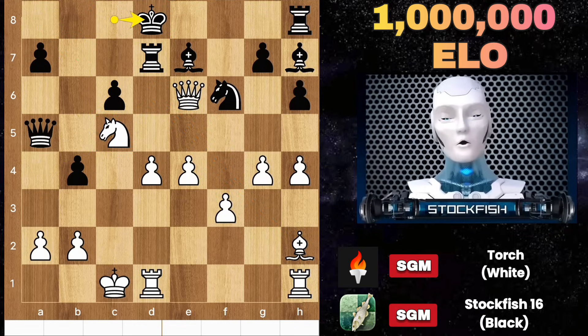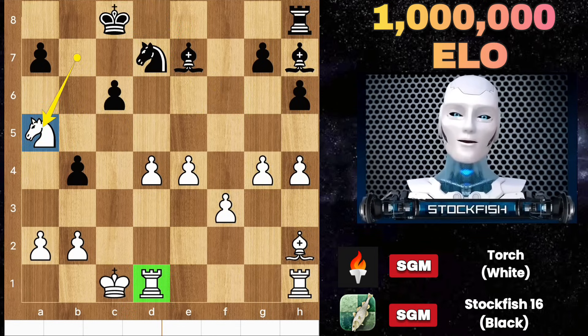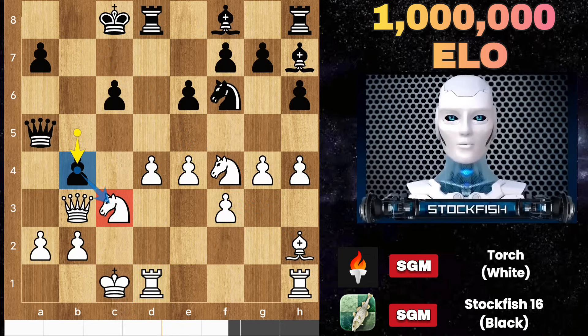Pause the video if you are using your 2 megabytes per second thought process brain. Queen takes d7, takes, knight check, and I will win back my queen. This position is completely winning for white, but in our actual game, Torch had another thing happen — he played knight e2.